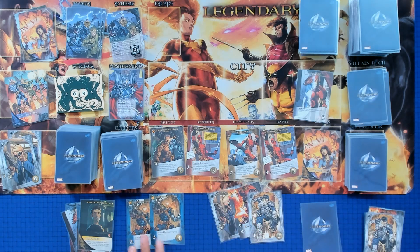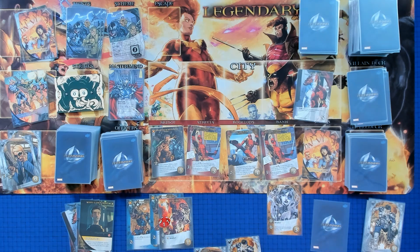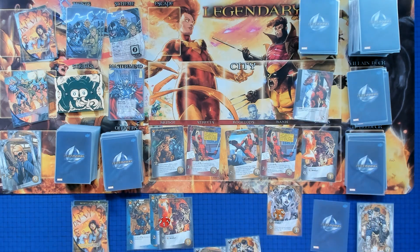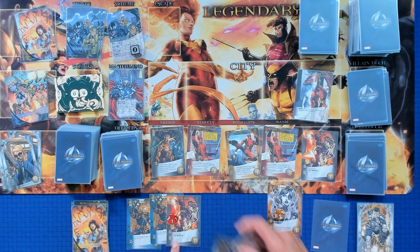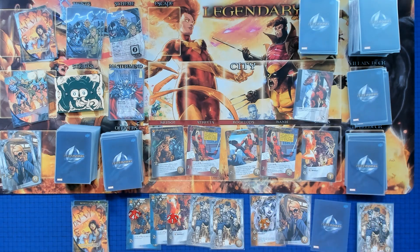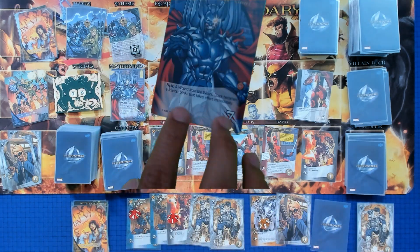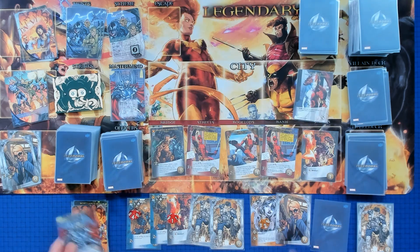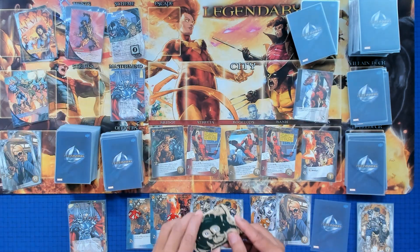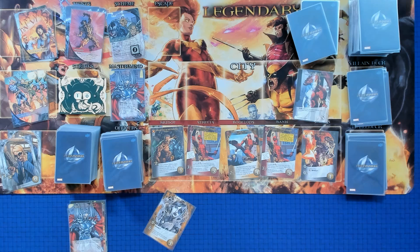Master strike — Strife goes up by one. We have an X-Force hero so we won't have to discard. We'll play our Domino cards, draw a card, Versatile for attack, and use another Domino for recruit to rescue a bystander. We make seven attack and fight Strife, who's at nine. A wound from the wound stack becomes a master strike, taking effect immediately — so he goes up to ten. We have an X-Force card so we're good. End of turn.